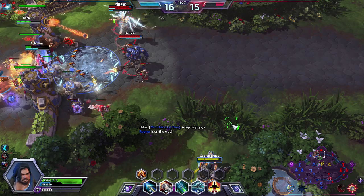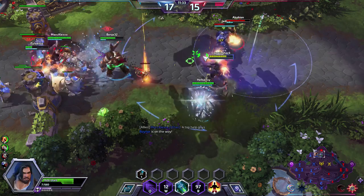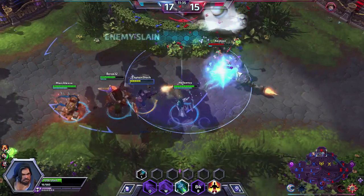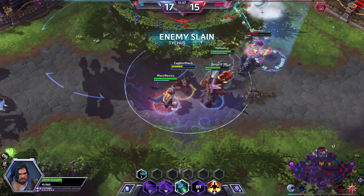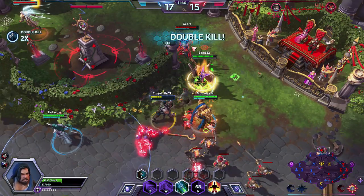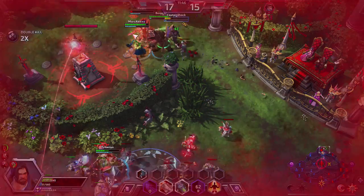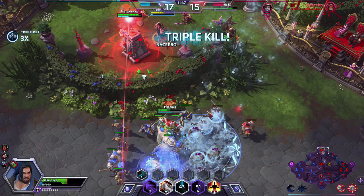Let's see if we can get a whole team wipe. Going in on Tychus — as long as our cooldowns are up, we can do a lot of damage and take these guys out. Tychus is down. Good stun from our Tyrande — it's going to allow us to pick up the kill. And now we're just going to mop it up. Fantastic.